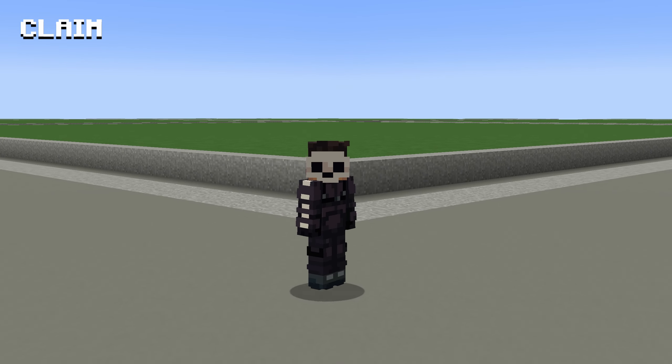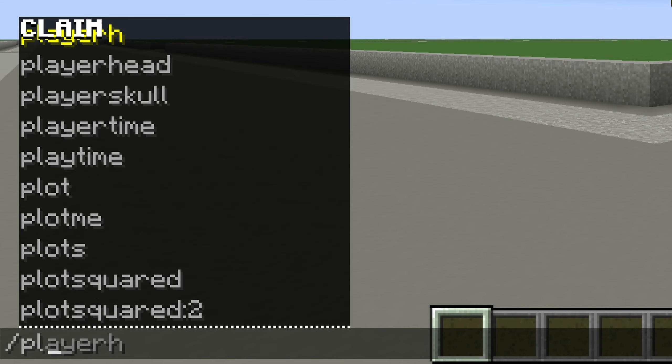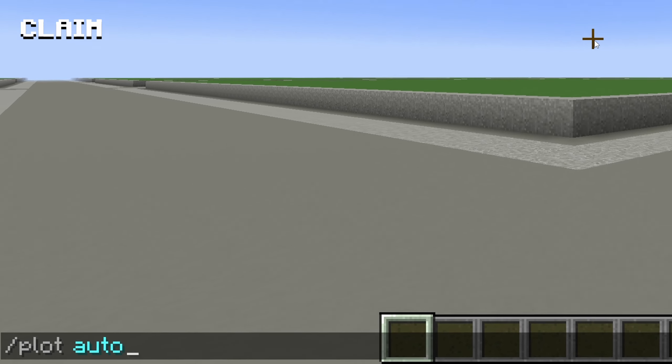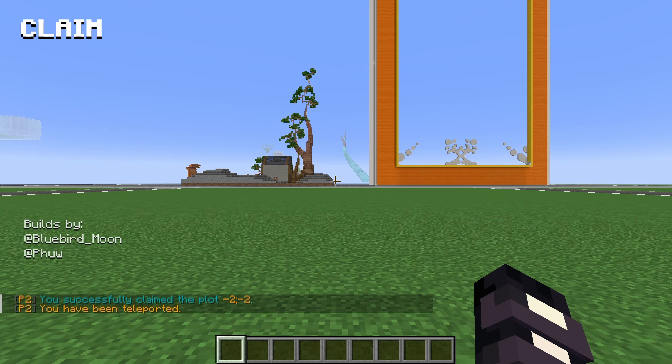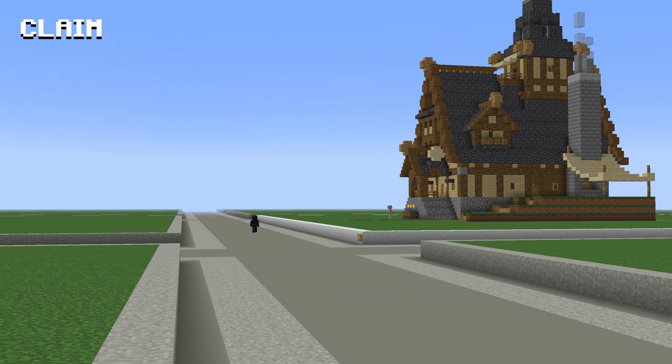Once you've joined a server, you need to tell it that you want to claim a plot. We can do this two different ways. Firstly, if we type slash plot auto, we will be automatically assigned a random plot somewhere in the world. This is a great way to get started.